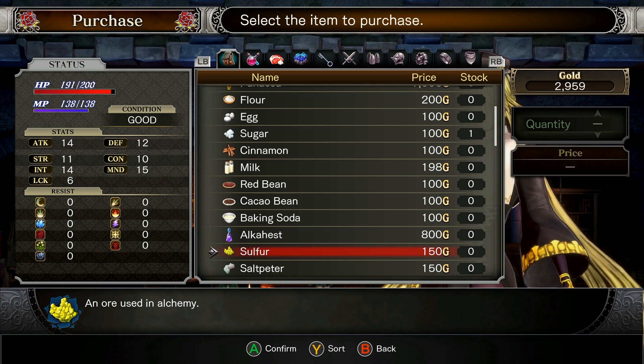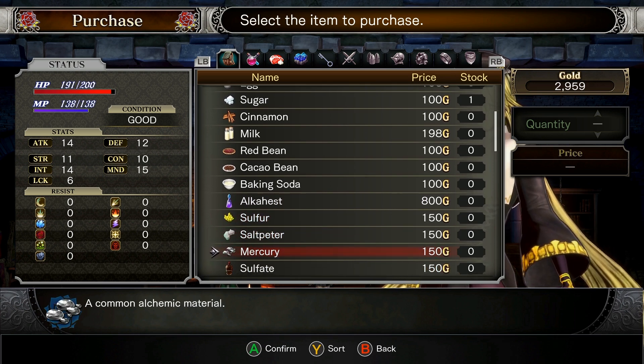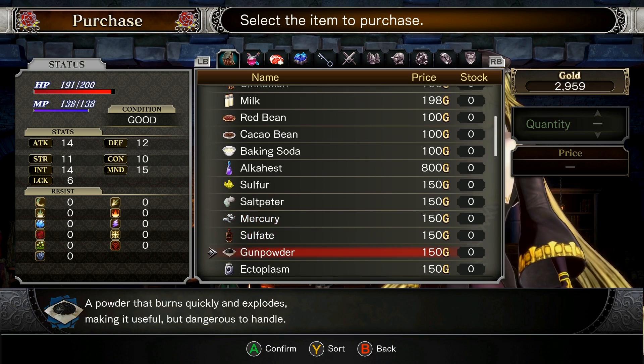Sulfur: an ore used in alchemy. Saltbeater: a niter ore. Mercury: a common alchemic material. Sulfate: liquid acid.